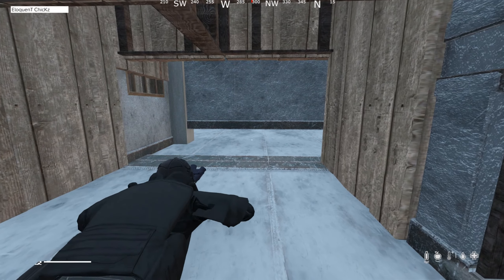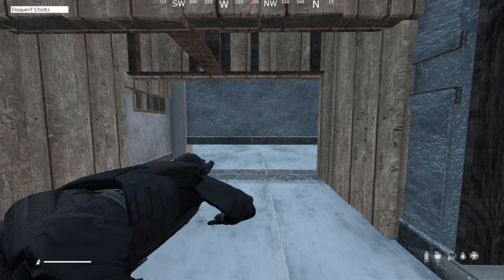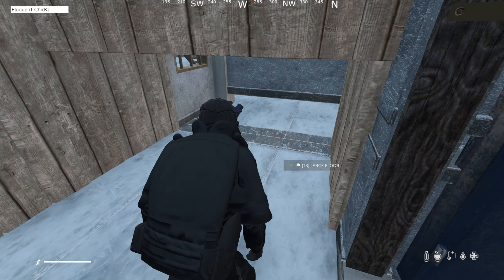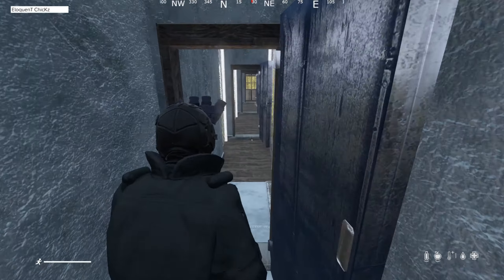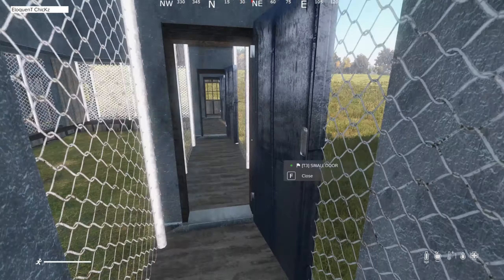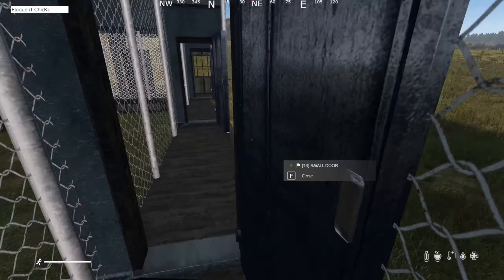There are toe peaks just here which blend in really well with the concrete — that's why I've done the concrete, because you can't really tell that's a toe peak unless you looked at the pillar. So this is where the third-partying starts, which is pretty cool. If you're raiding, you can just call out 'help, I'm being raided.'